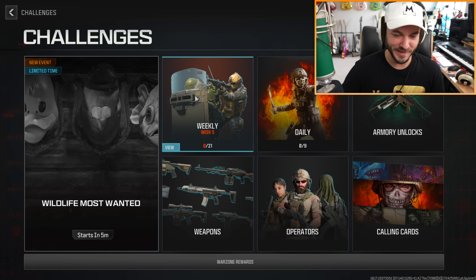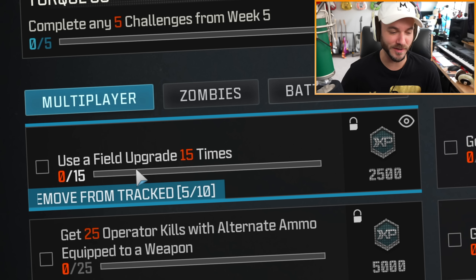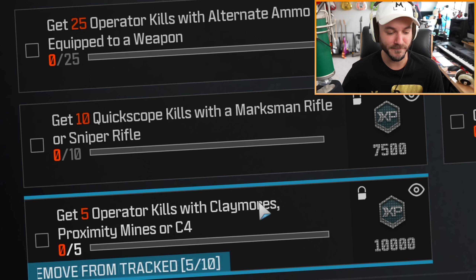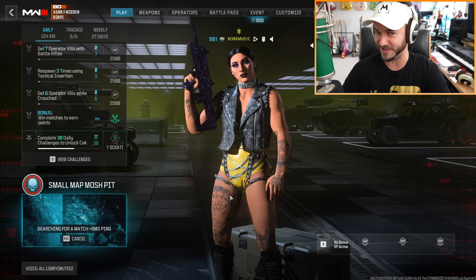The weekly challenges to get this thing are a little iffy. Using a field upgrade 15 times isn't too bad, same with getting 20 explosion kills. We have to get 10 double kills, 10 quick scope kills with a marksman rifle or sniper rifle, and then five kills with claymores, proximity mines, or C4. So let's get this thing unlocked and see if it's any good.